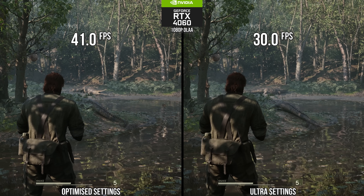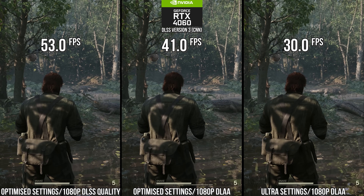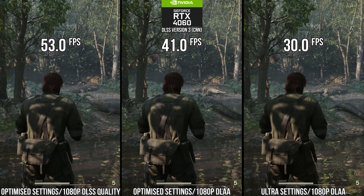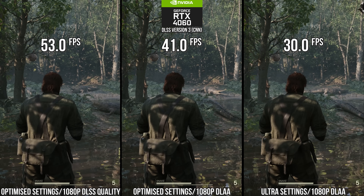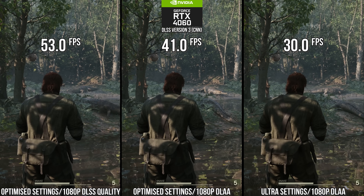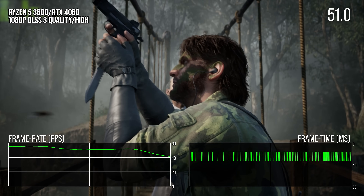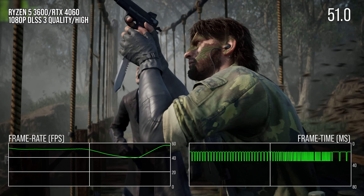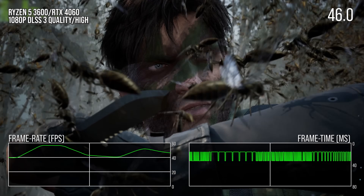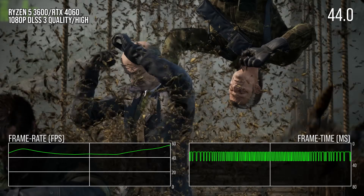The only other recourse you have is to start utilizing image reconstruction. Using DLSS3 quality mode, which the game supports, does not get us exactly to 60, but it is at least much closer and much more fluid looking in motion. This further increases performance by 29% over native resolution optimized settings. But that's really where you get to on a GPU like this — we are using optimized settings and image scaling and we're still not hitting a consistent 60fps in all scenes. It is thankfully a fine VRR experience due to graceful GPU-limited frame times.